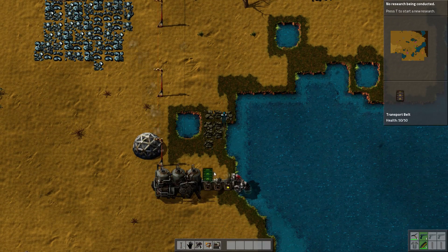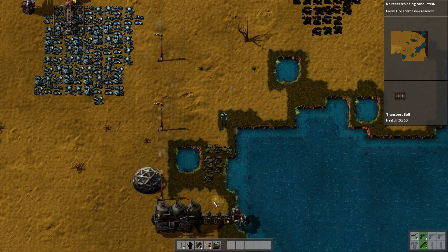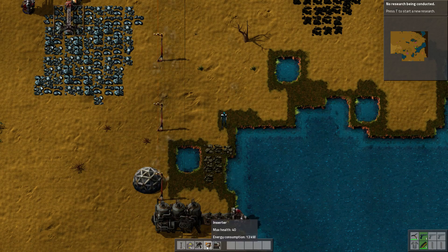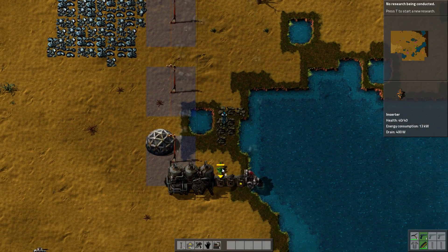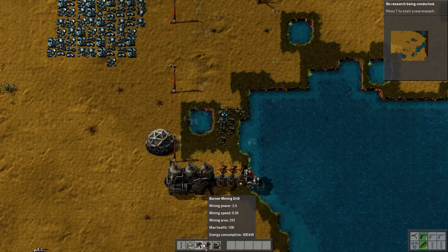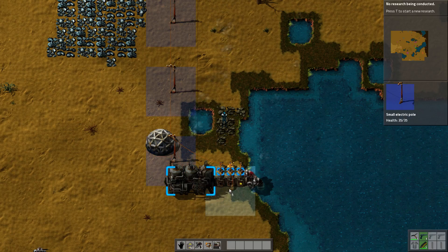The first thing we need to do is run coal down here to keep our electricity on, so we're going to run in reverse. We're going to need inserters — these guys take items from one place and put them in another place. They're going to need power.